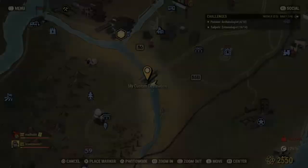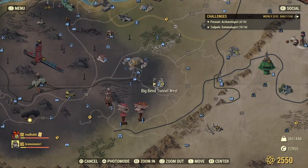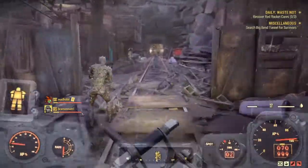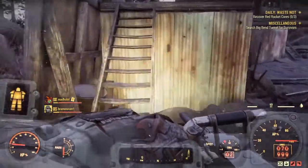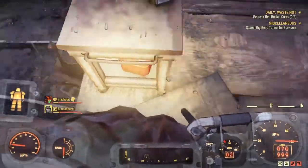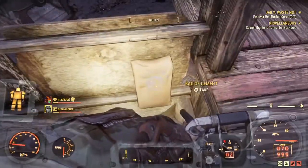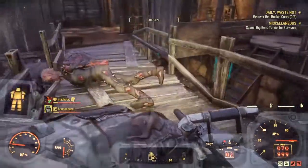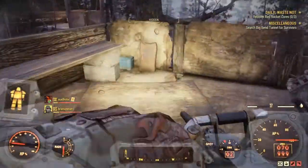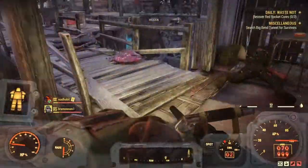Next location is Big Bend Tunnel — it's located just west, or east, of the corner of the ash heap. It's a great XP farming place and also a great place to get concrete. On the outside we've got two bags here, one bag here, then another bag right here, and then a fifth bag — so four bags on the outside.